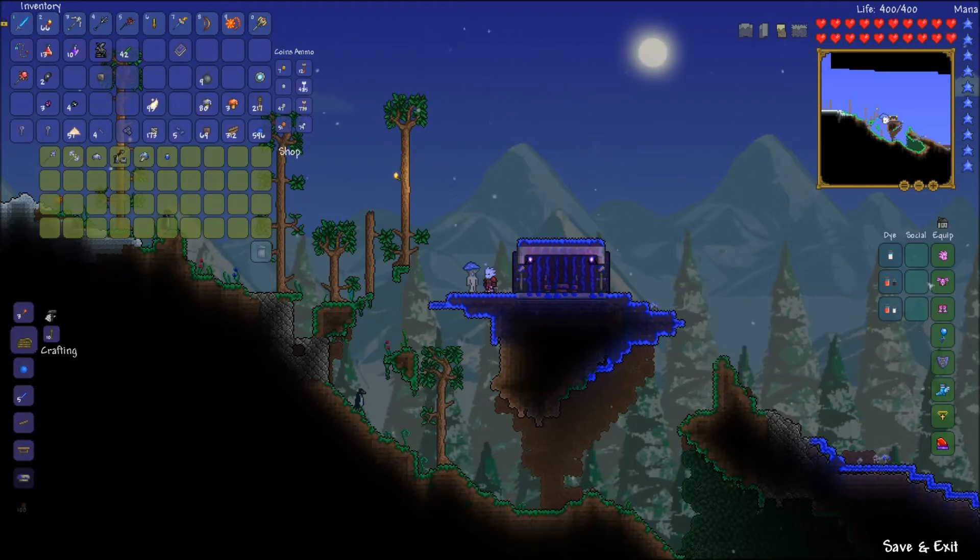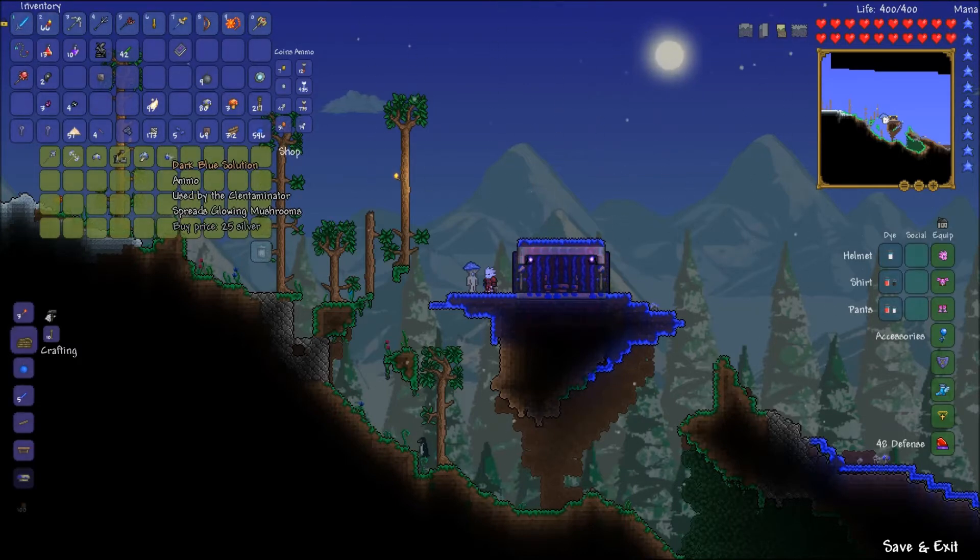I just crafted a set of all the Kalkum armor and put some bi-normal dyes on it, because it looks weird — I don't really like it, but that's okay. Strange Glowing Mushroom. I don't really want to spend the money on that, but I think I'm going to try it out. And then this is for, as you can see, the Clentaminator. The Clentaminator is basically a weapon that allows you to convert grass types into other grass types. This one spreads Glowing Mushrooms. I'm not sure if that means it only works on mud, or if it converts dirt to mud.